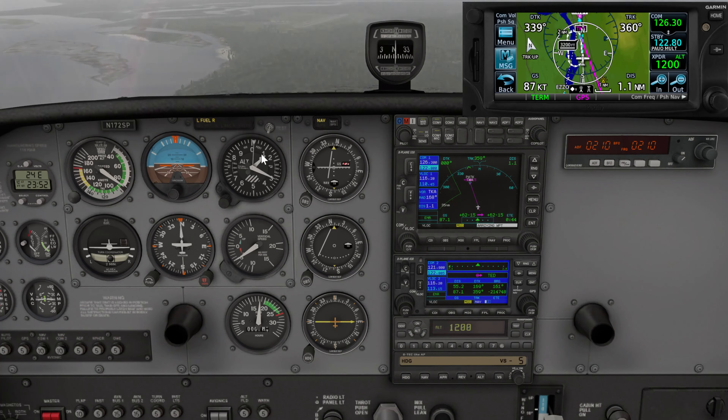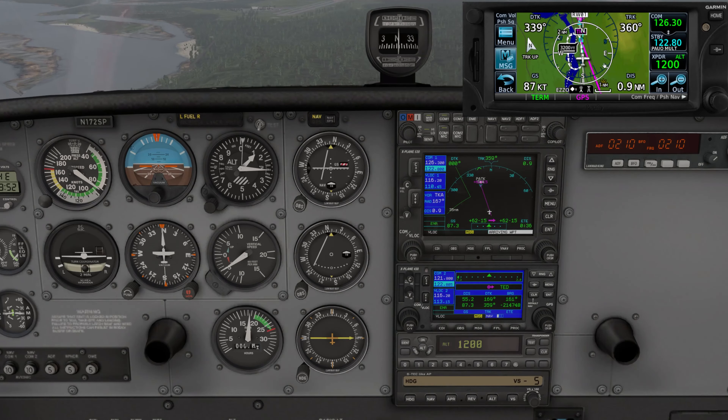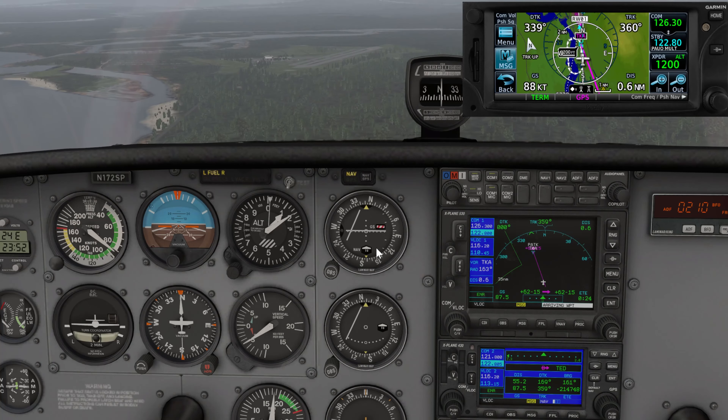About 200 feet to go — I'll level off at 1,100. There we go, we've got the runway environment in sight, so we're good there. We're just about two miles away from the runway. Here's where we would see the CDI needle starting to get out of hand and flip from TO to FROM, and I know I'm crossing the VOR.